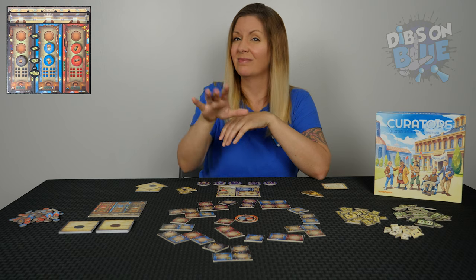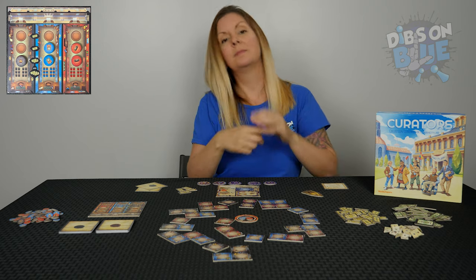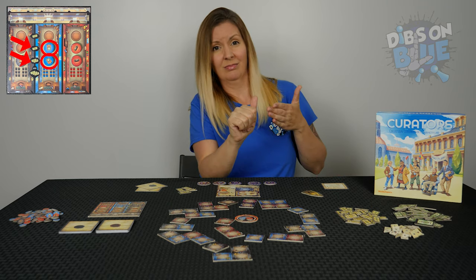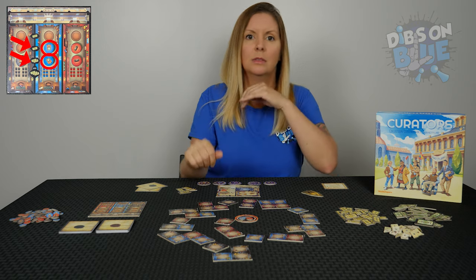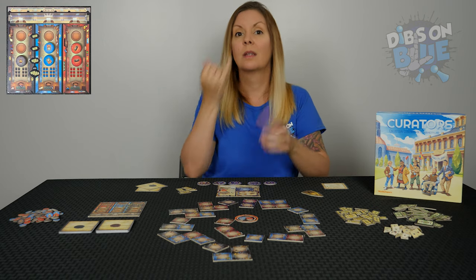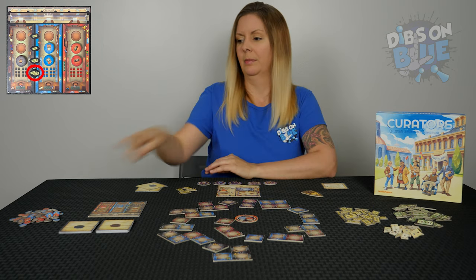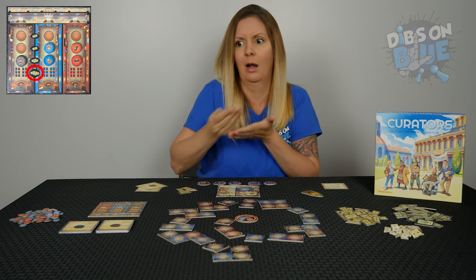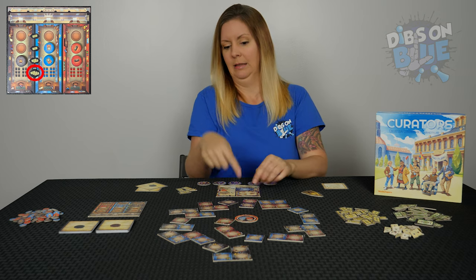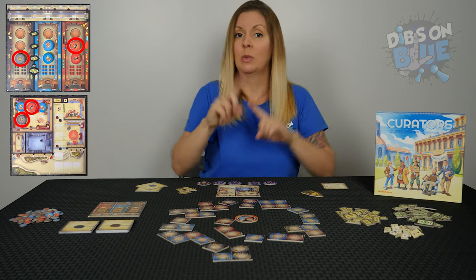Flipping over the collection manager worker chip allows you to buy one or more objects of the same color from the auction house. The costs for the object rows are displayed on the auction house. For example, if you wish to buy these two blue objects, you must pay $1,000 and $2,000 for a total of $3,000. Once you pay, you can store the objects in your museum. If you would like, you can pay an additional $3,000 for each object of the same color taken from the general supply. There is no buy limit here — you can just keep spending $3,000 for each object you take. Just remember your storage area in your museum has a limit of six. Flipping over two collection managers allows you to buy objects of two different colors.